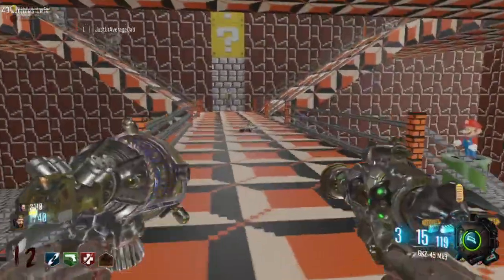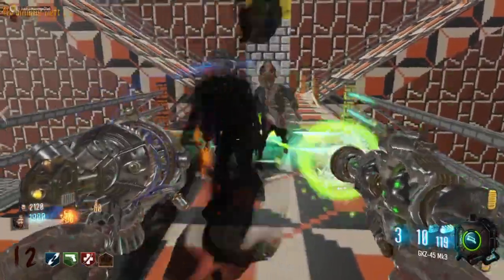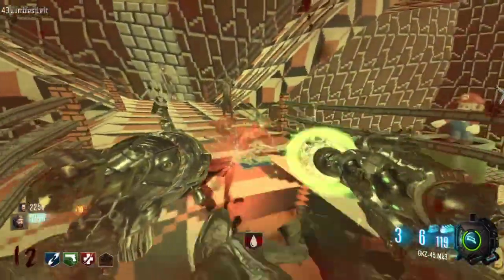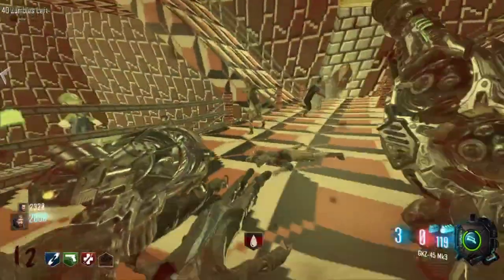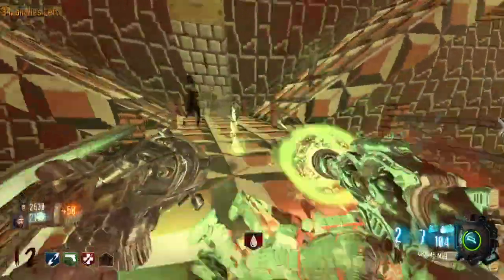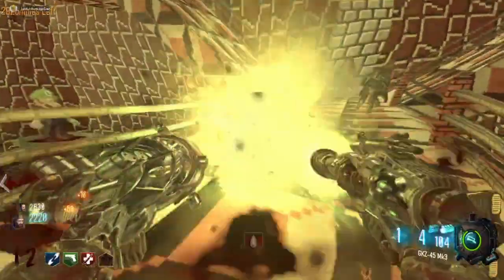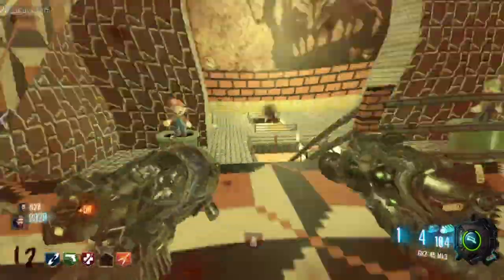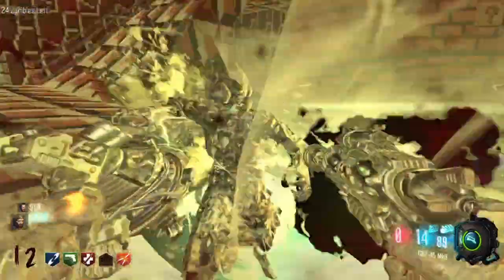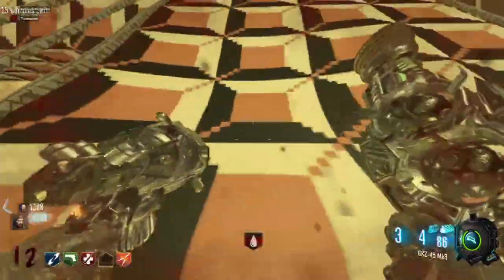Let's get the one down here done first. Remember, we can still knife — well, no, I think it's round 12. Yeah, it is. I need PhD bad. Cover your side. I need Speed Cola, I need PhD — I got to get it. I got whatever it's called. Is that one done? Yeah, it's done. Go up top. I got double tap.